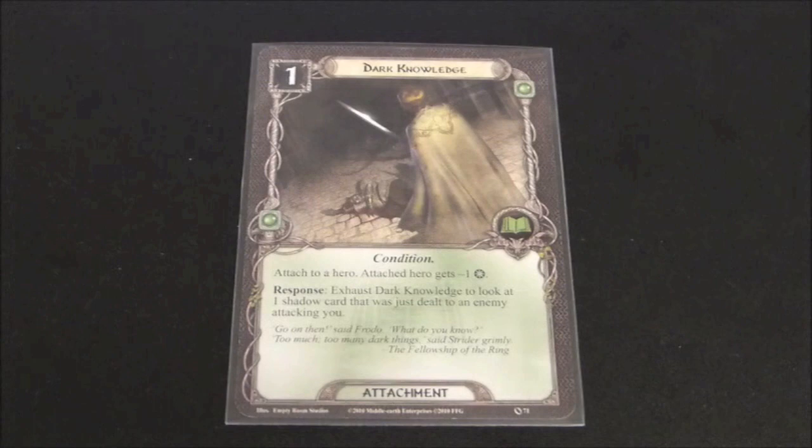I will admit I have never used Dark Knowledge, though I can see, particularly with some of the new expansions, that we have come across some truly brutal shadow effects. In the context of the first core set and some of the expansions, this is maybe not a card that gets much use, but I can see more people starting to use this as some of the shadow effects are just downright brutal. The minus one willpower is a pain; however, if you attach this to a hero who is primarily an attacker or a defender, it shouldn't play too much of a role in handicapping your team.